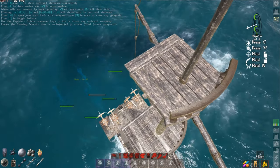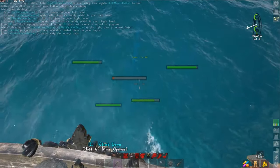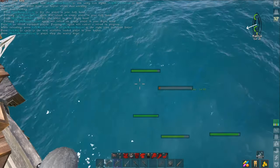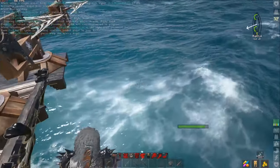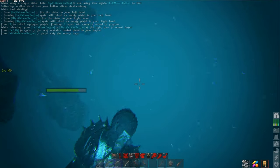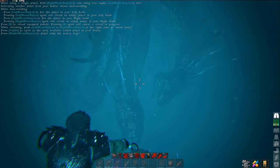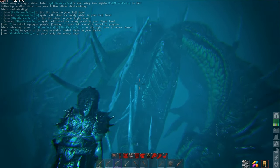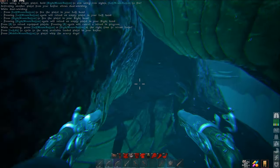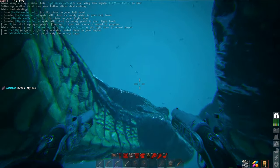Each head health is going down as it drowns. If you jump in, you can actually be face to face with it — it's really weird and creepy but it does not do any damage. Come down here and access the inventory and you will see 2,000 mythos waiting for you. We have killed a Hydra.